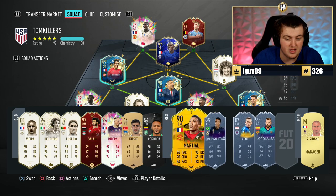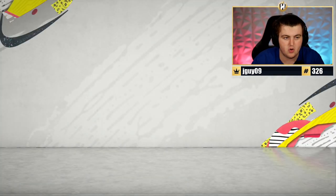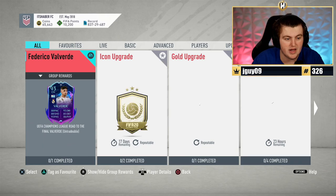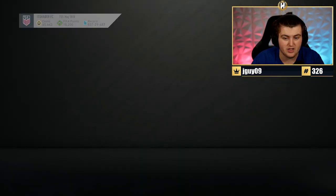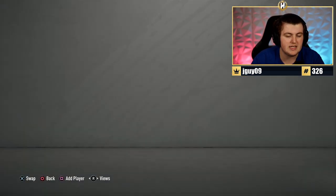EA paid a lot of money at the start of the year for the licensing rights to the Champions League and Europa League, and they're trying to get their money's worth. Unfortunately, the stoppage of football meant they probably lost out on a lot of money on those licensing rights. I can see them bringing out even more content - we also saw a 93 brand-new Valverde card come out with fantastic stats, for only an 83-rated squad. Pretty good value SBC there, and pretty interesting Champions League and Europa League content.